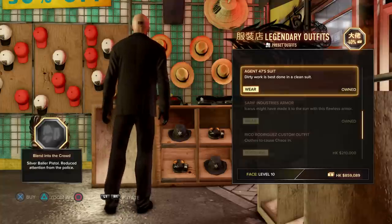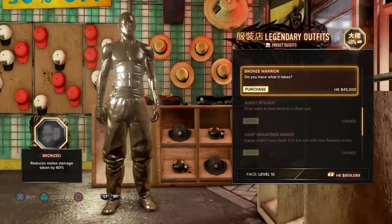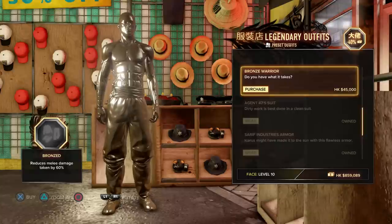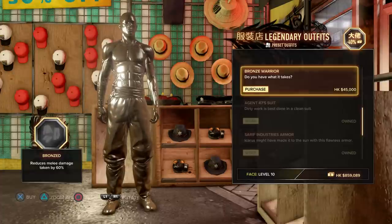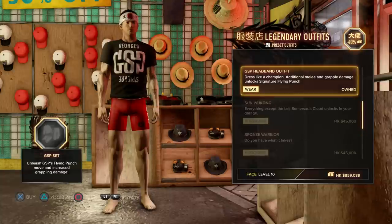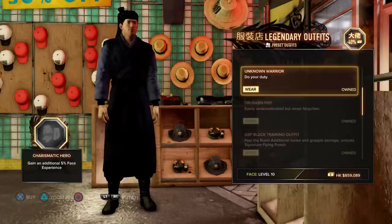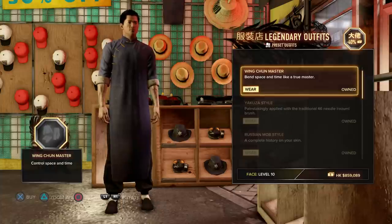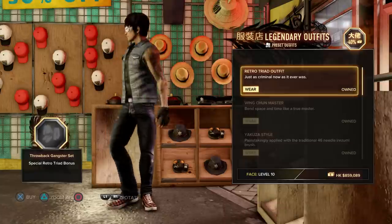With the hitman suit you have reduced police attention. And here the bronze warrior suit, which is pretty good for doing all of the police bus missions before you go into your safe house with the camera, where you should wear a cap suit in order to gain more percentages. You have a lot of suits right here that will have to be unlocked free during side missions or missions themselves.